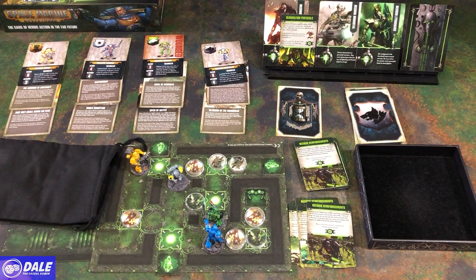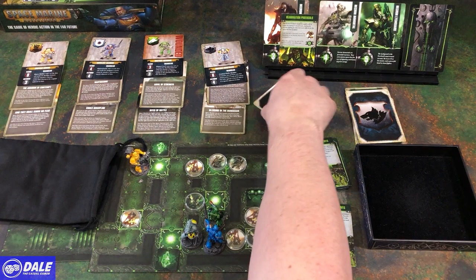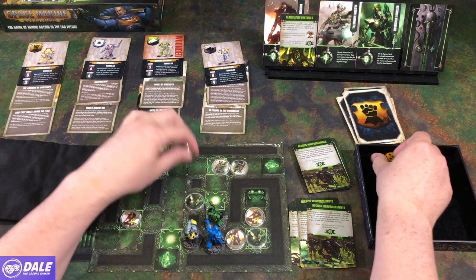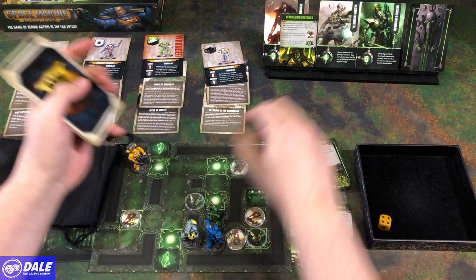Action 1, free action. 2, 3, 4. He's just going to take three shots going this direction — and 4 is all the way across. 1, 2, 3. Round is done, this Reanimation Protocols card can go away.